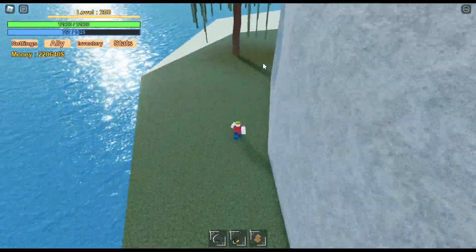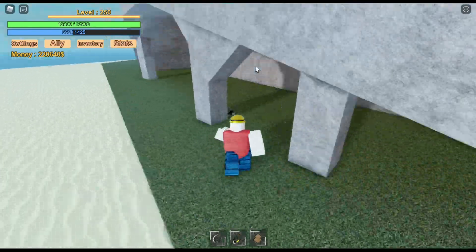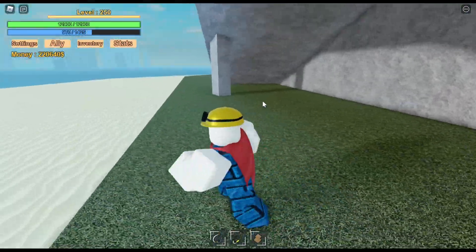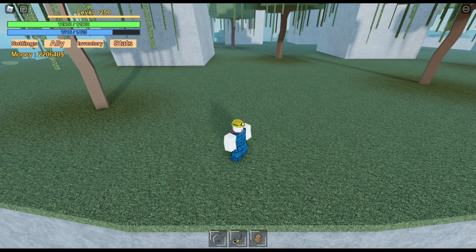The dual pistol — we're trying to find the dual pistol first and then the katana. It's somewhere here. Okay, there you go — it's here, the dual pistol. It costs you 20,000. That's a lot, but it's still worth it. Let's go to the next one, which is the katana.